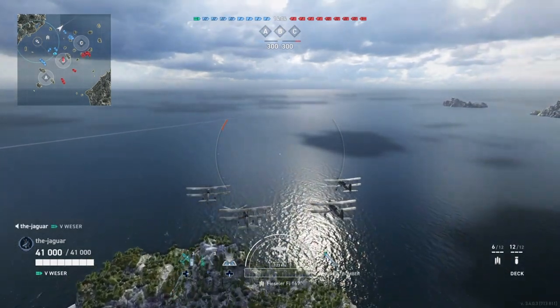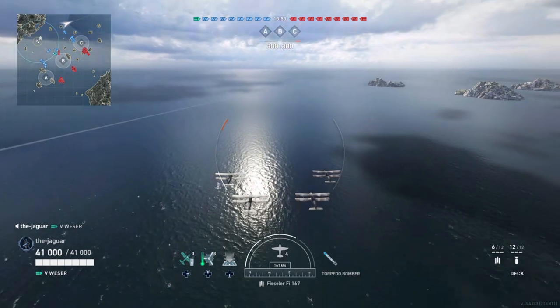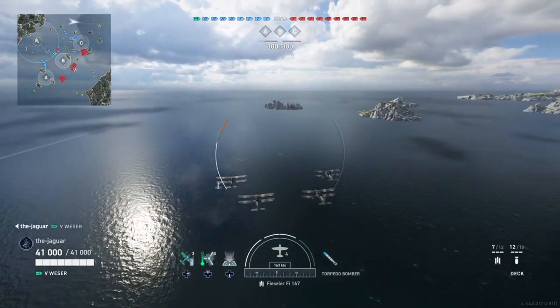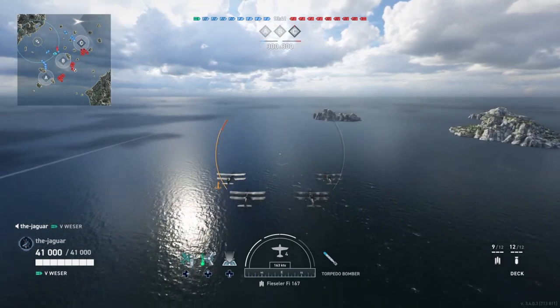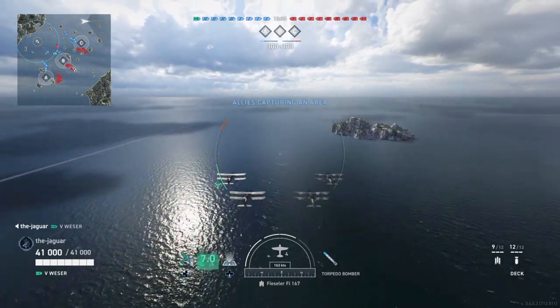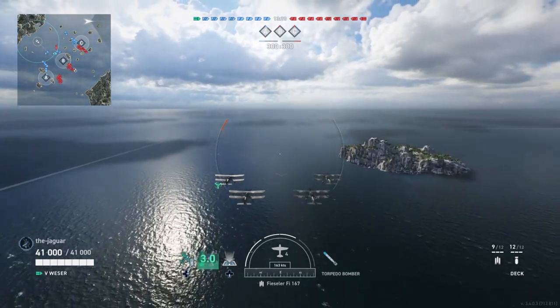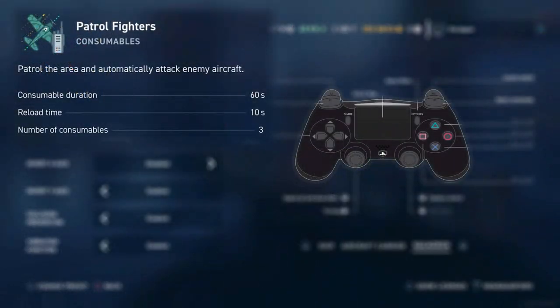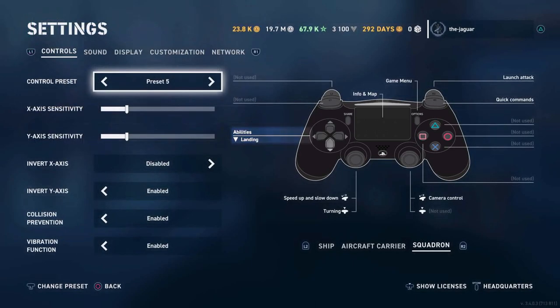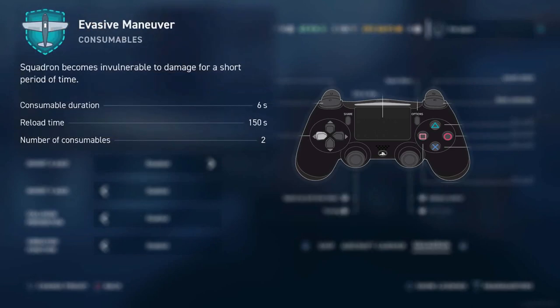First, the throttle control: as you increase the throttle, the temperature gauge on the left-hand side increases. Once it redlines, you can no longer maintain top speed — here 163 knots — and you start slowing down. You counter that with the engine cooling consumable to go right back up to 163. For consumables: the patrol fighter consumable is activated by the right D-pad, engine cooling by the up D-pad, and landing by the down D-pad. On Tier 7 carriers, the left D-pad activates the evasive maneuver consumable.